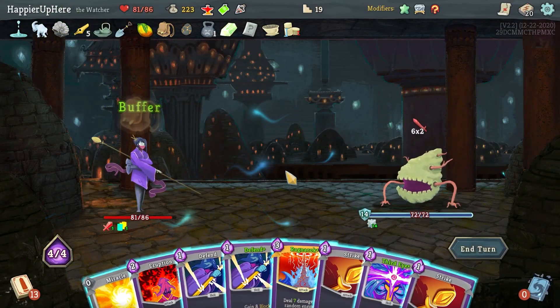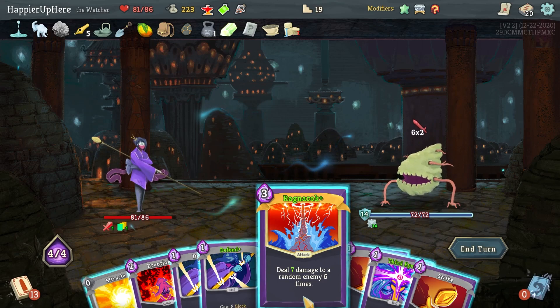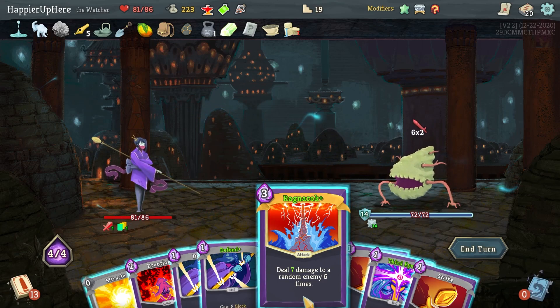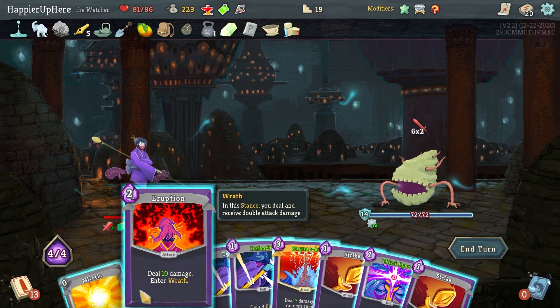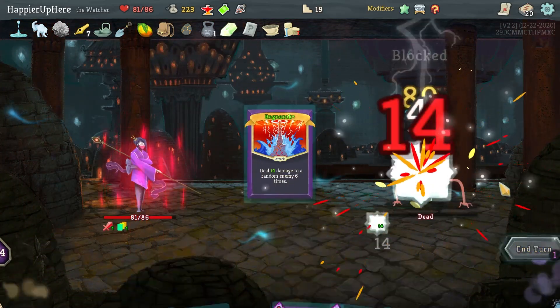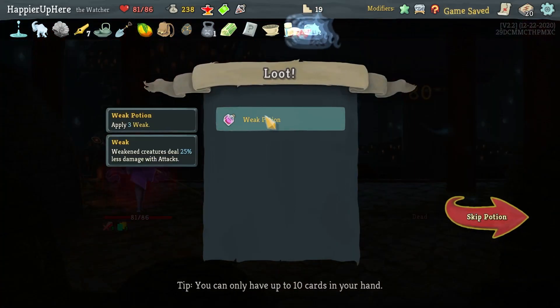Shell Parasite — double damage: 42 becomes 84. He has 86 HP with Eruption — that's enough. That's exactly why I wanted Ragnarok. Perfect. Got Mob Bank — up on pickup whenever you collect a relic gain 12 gold — but it no longer works when you spend any gold at a shop. Unfortunately I have a shop coming up very soon.